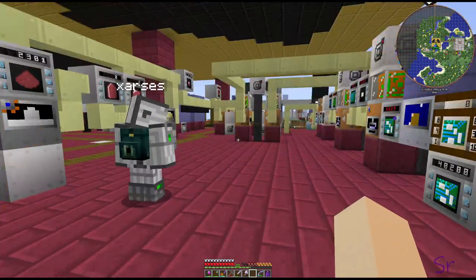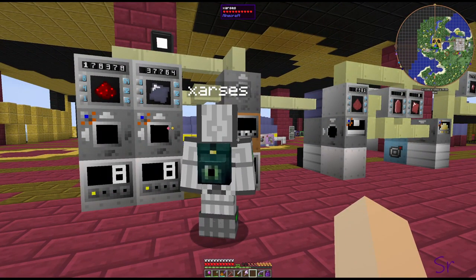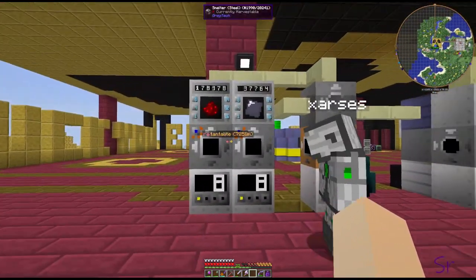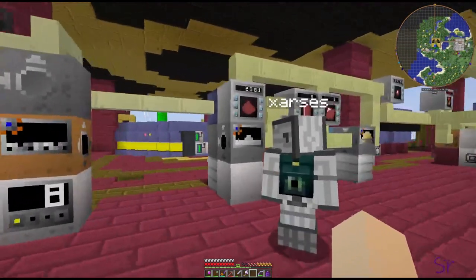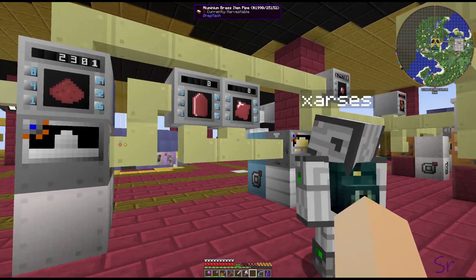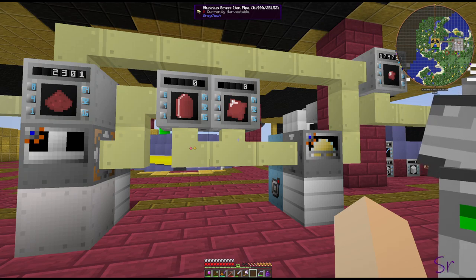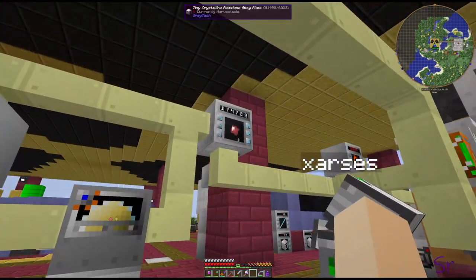We need a redstone alloy for the crystallization crucible, so we've got redstone and silicon smelters, electric heaters, a mixer for that, and then the crystallization crucible. We take the output, get our redstone alloy, and allow it to go through the buzzsaw — this is one of the only few machines I was able to reuse without making two buzzsaws. We can run that through: the first cut makes large plates, and the second cut makes the tinies.